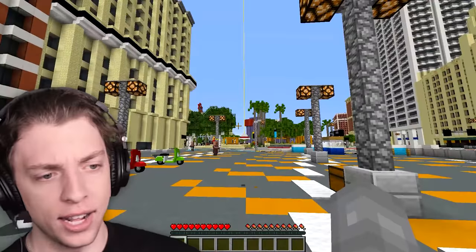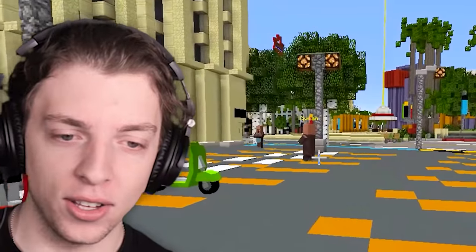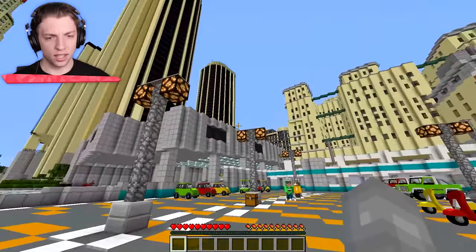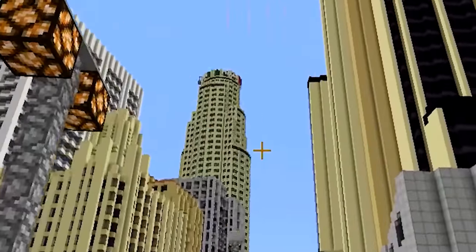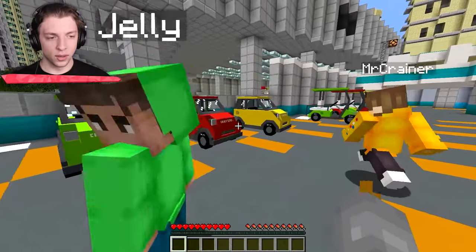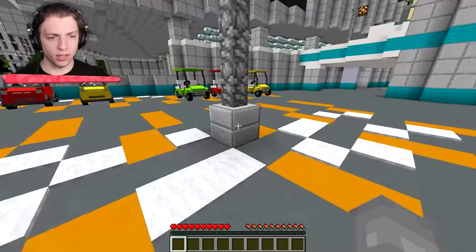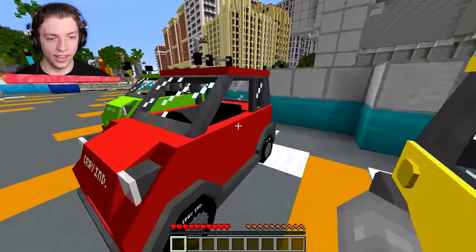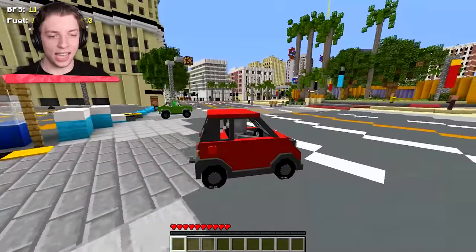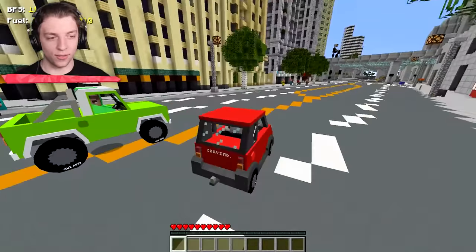Wait a sec, is this Los Santos? We've got some cars over here. Pick your car, pick your vehicle. I want this one — going with the truck. I'm going to go with this little car. Let's go! We are literally driving around GTA in Minecraft. This is so cool. Watch out, civilian — I just drove that civilian over.